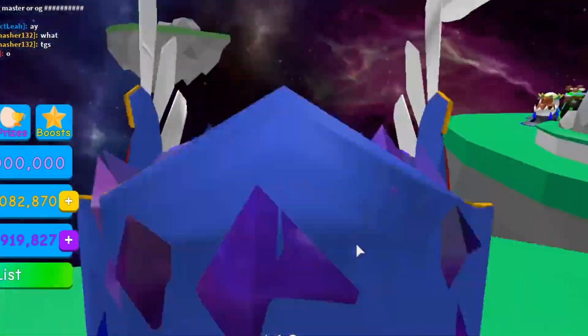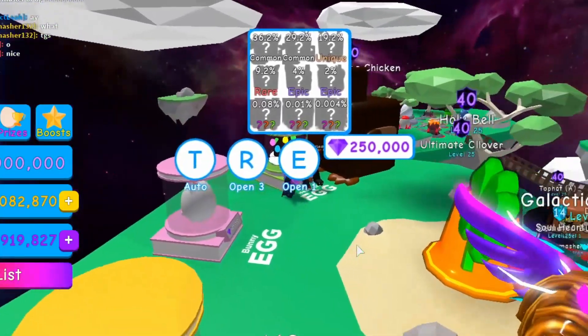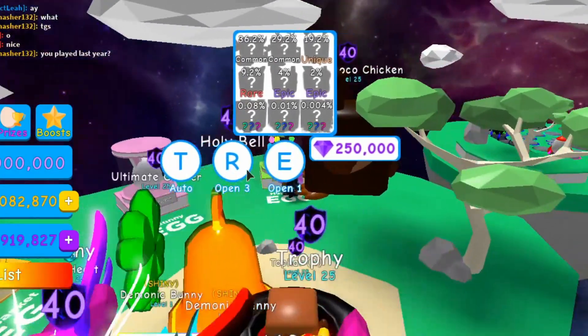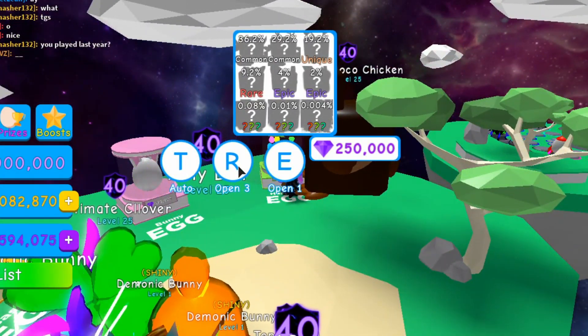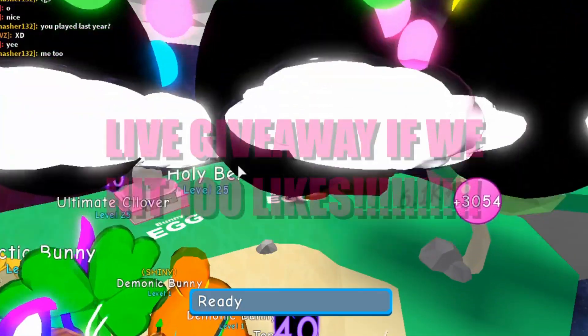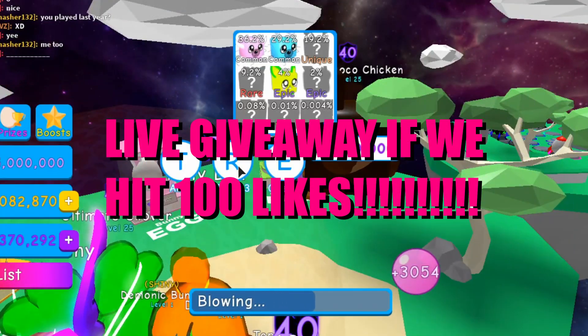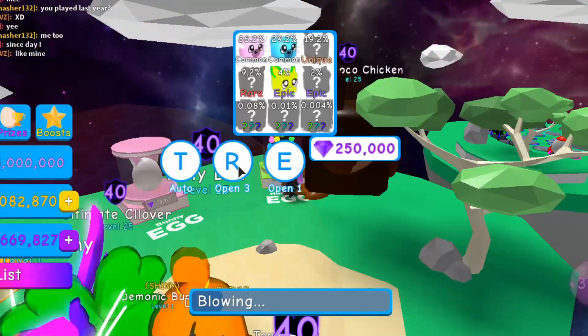It looks very heavenly — it's got some clouds around a chocolate-looking egg. Let's see what kind of pets we can get in here. Eggs are 250,000 gems. We're just discovering new pets left and right.